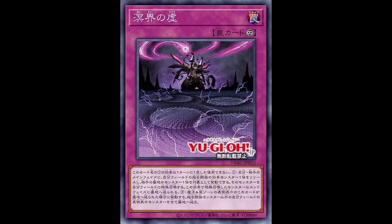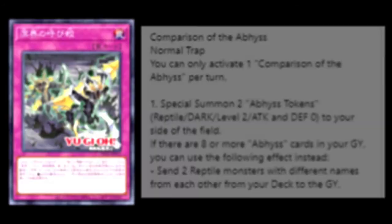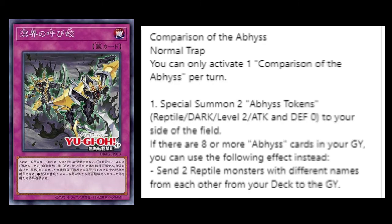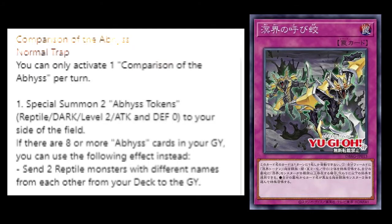The next card is Comparison of the Abyss — a normal trap you can only activate once per turn. It special summons two Abyss Tokens that are Dark Reptile Level 2 with zero ATK and zero DEF to your side of the field. If there are eight or more Abyss cards in your graveyard, you can use this effect instead: send two Reptile monsters with different names from your deck to the graveyard. So this is essentially the fodder-creation tool — kind of like Scapegoat — to load up the big monsters with tributes and generate really powerful effects. I really like that.